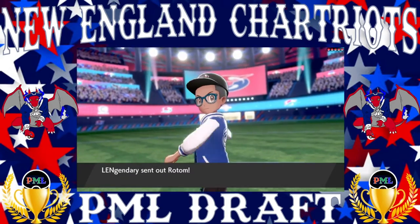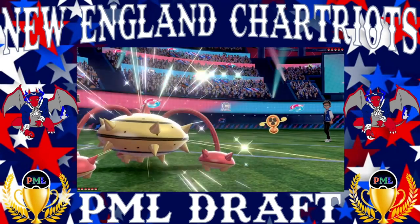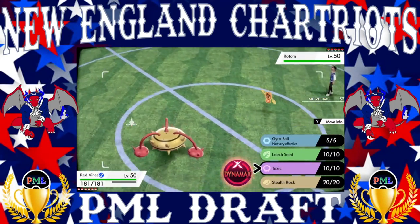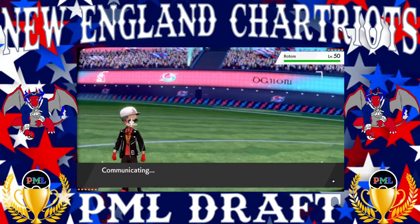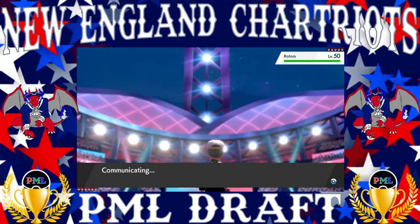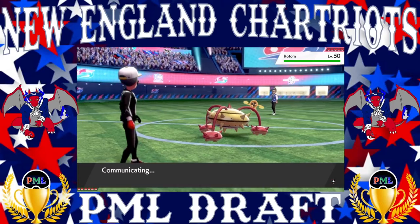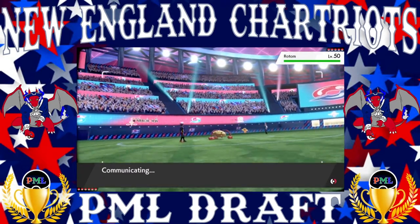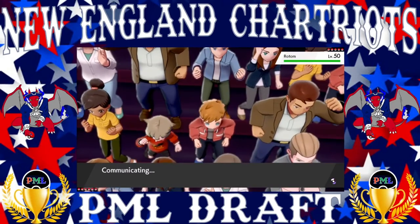We lead off with Ferrothorn and of course Rotom comes in — most likely scarfed but also a very good lead for him. I'm going to go ahead and get the Toxic off first because I think it's going to Dynamax. I don't think it has a move that can knock us out right off the bat; if anything I hope it Volt Switches, but if it stays in at least we get the Toxic off.